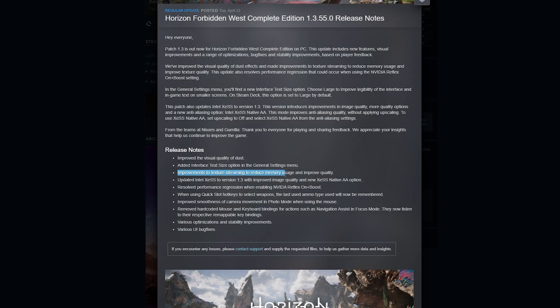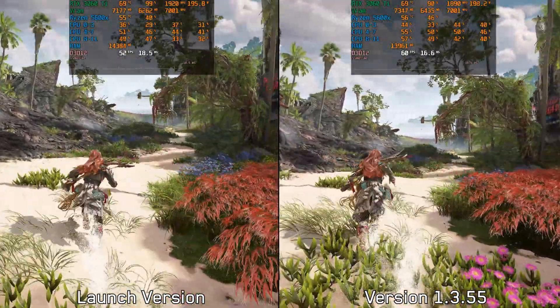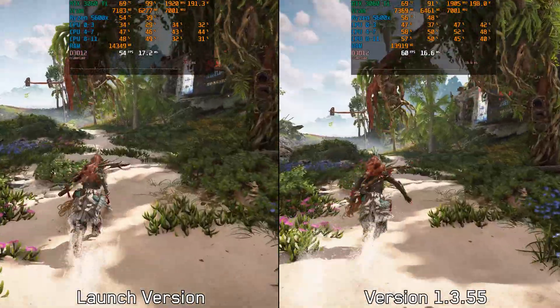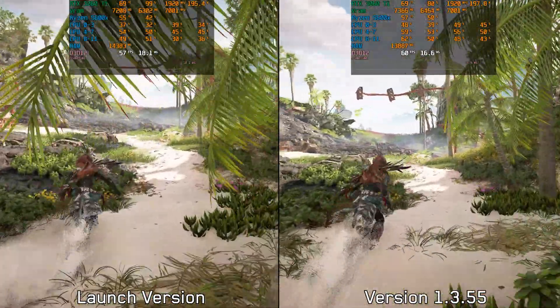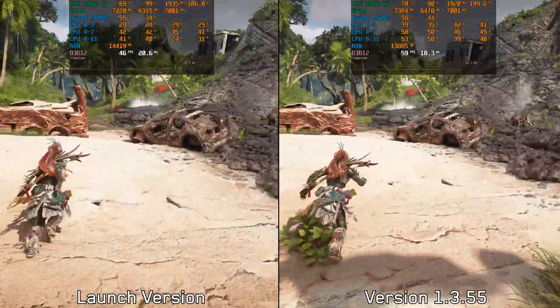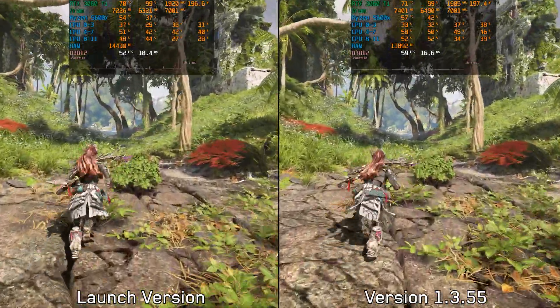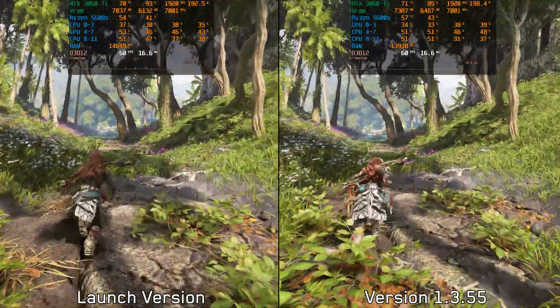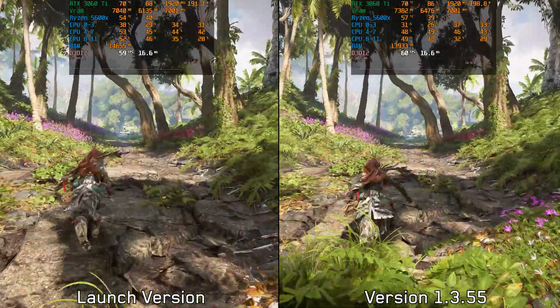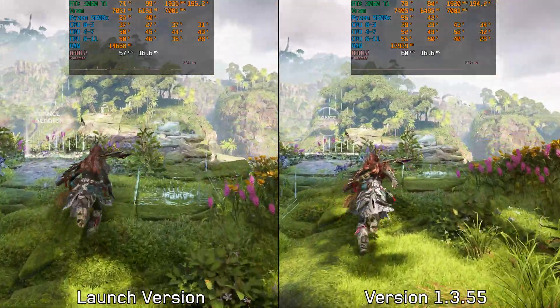The latest patch notes also mentioned improvements to texture streaming to reduce memory usage and improve quality. To showcase this, I'm comparing the launch version and the newest one in a demanding area of the DLC in terms of VRAM usage and memory bandwidth, using high textures at 1440p with DLSS Quality. The new version runs significantly more stable, handling texture streaming much better, which results in less performance fluctuation. This is a nice improvement and will be more noticeable to anyone with an 8GB GPU, especially when using high texture quality.